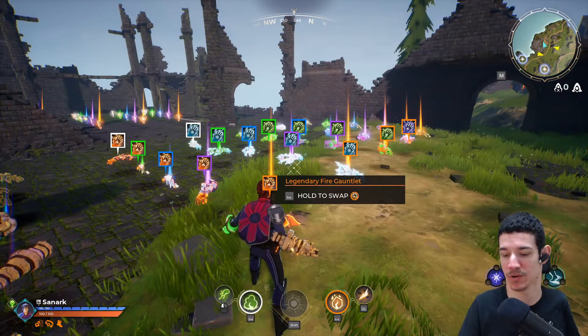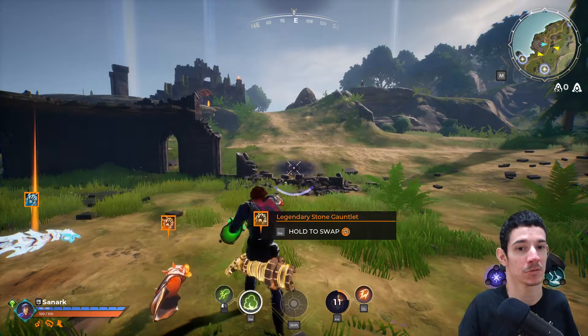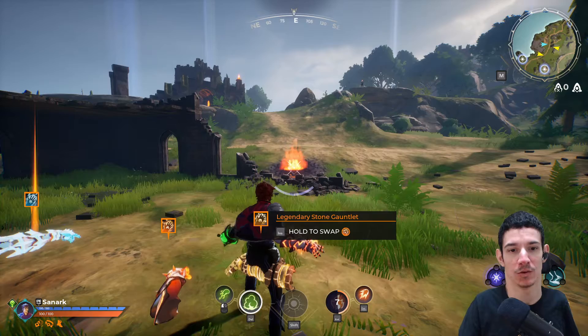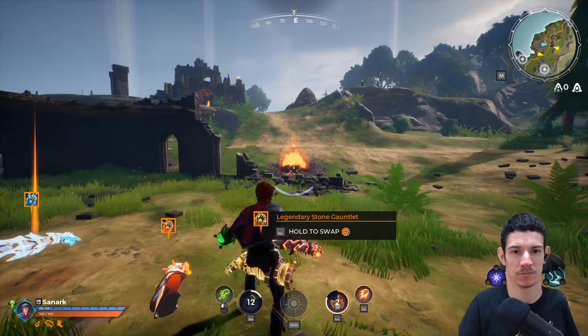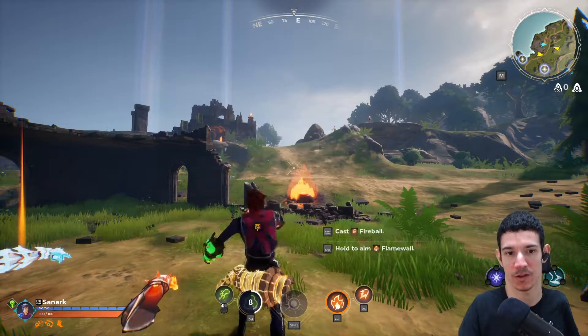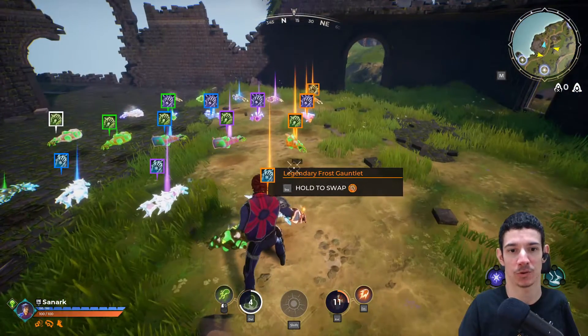I think fire is also very accessible. With fire you shoot fireballs, and you can mix and match with your other gauntlet. The fire wall is another ability where you press and hold, and I think that one is pretty accessible as well.